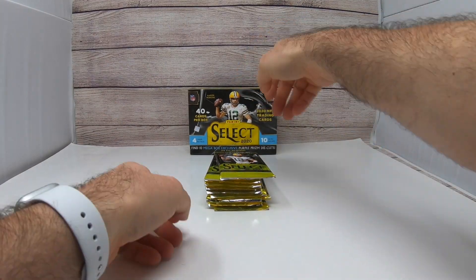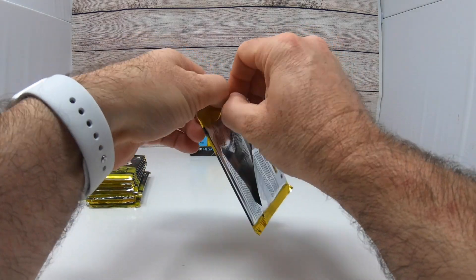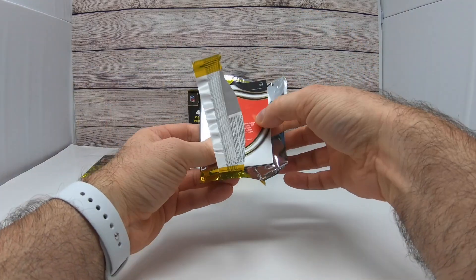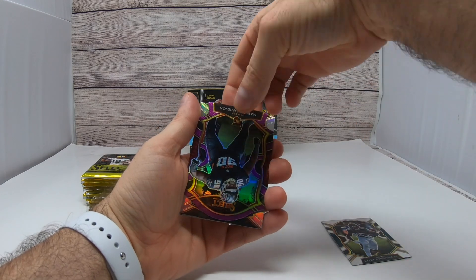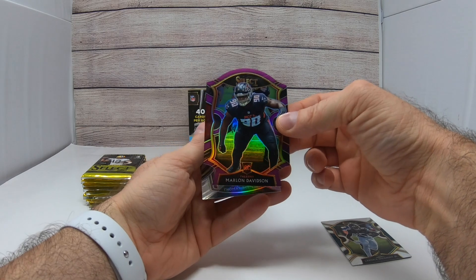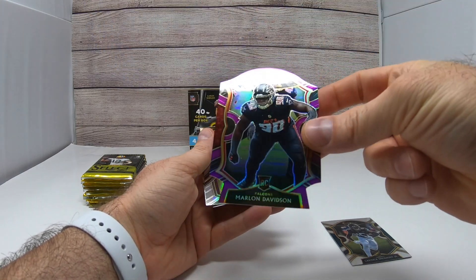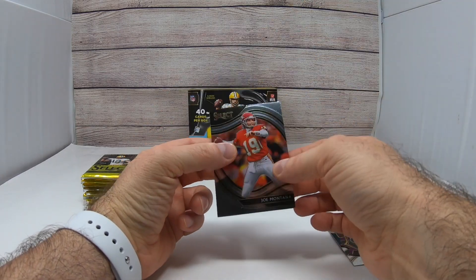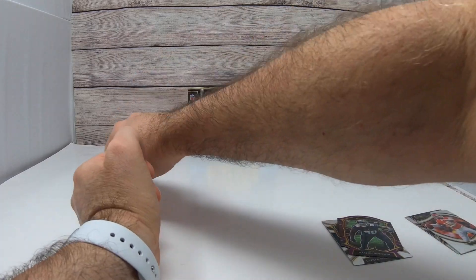All right, first pack, let's do it. The last box I got definitely more than paid for itself, so hopefully this one will too. We got La'Viska Shenault rookie card, we got Marlon Davidson rookie card for the Falcons — that is your purple prism there. These are not numbered but still really cool looking cards. We got Thomas Davis Senior and we got Joe Montana the vet. All right, next pack.